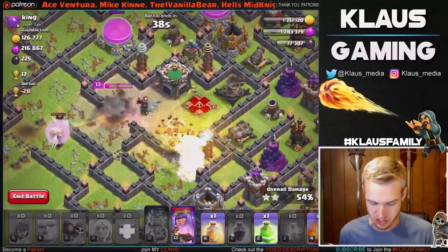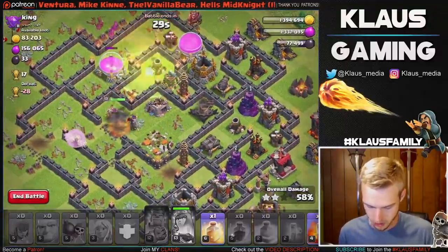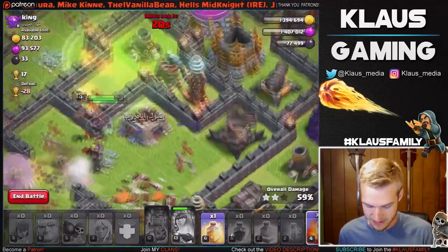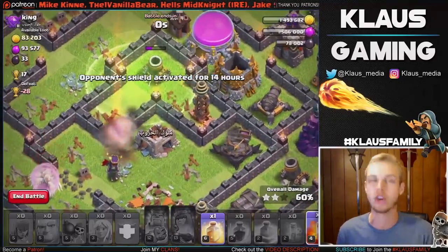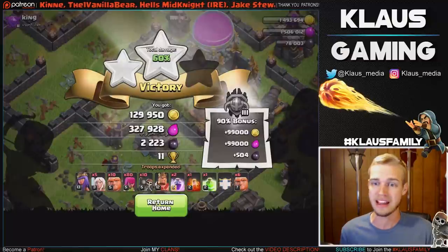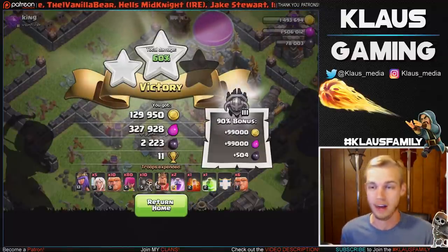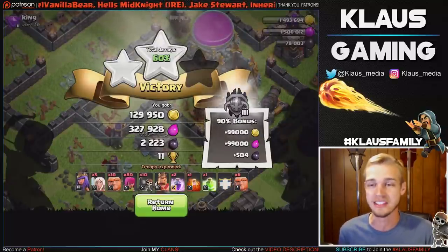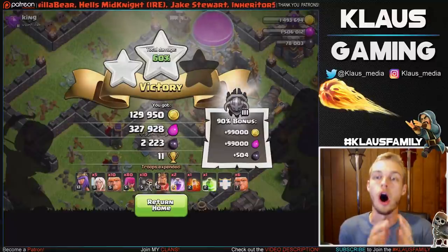The Queen is getting destroyed right now — we're gonna need her special ability. Oh man, that was clutch, and we have a heal spell as well. Doesn't look like we're gonna need it. Let's jump the Queen in this direction because all the storages we need are up here on the top. She is doing some work right now — that X-bow, the seeking air mine, this Tesla, this X-bow are doing some crazy work on us. The Queen goes for that mortar as well, so she doesn't get all the way through the base. But we did get a great 60% two-star against a pretty solid base with only level 3 healers and a level 13 Queen. Loot grab was good at 220,000 gold, 426,000 elixir, and over 2,700 dark elixir. And what I love about this army composition is that it costs zero dark elixir — so all of that was profit. Beautiful raid.